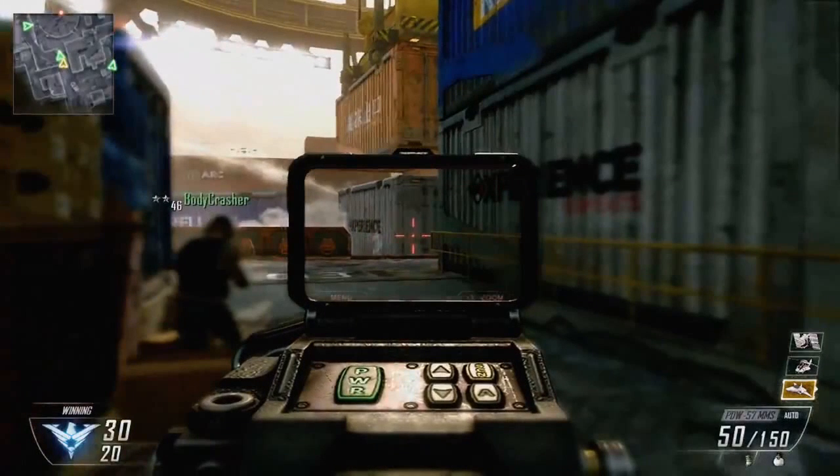Alright, this is good — so much to talk about. First off, this looks like some kind of LMG — it's called a PDW, which is a personal defense weapon, a submachine gun, but it's fully auto with 50 rounds in the clip. The big thing on this screen right now: look at that gray crate in the middle. In the crosshairs, under the words, that is the outline of a human figure. That is the anti-camper technique and tool that Treyarch has been talking about. Plot twist — people camp with this sight.